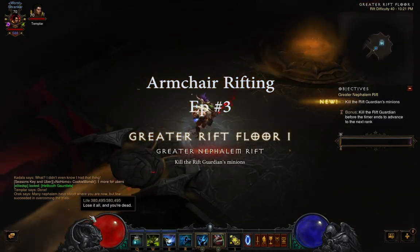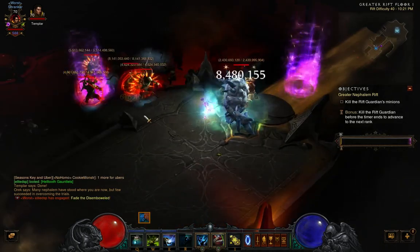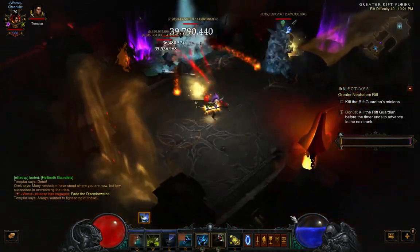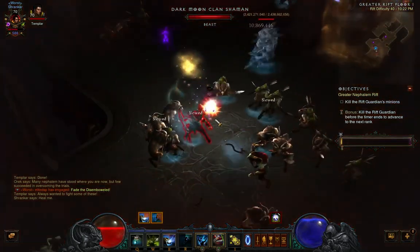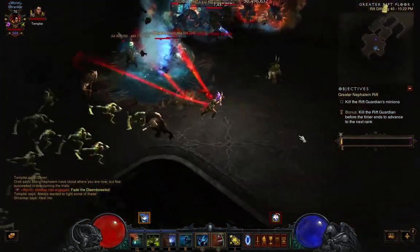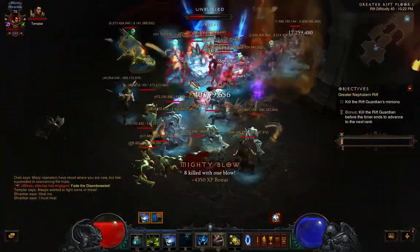Hello all, Elite DSP here. Today I'm bringing you episode 3 of Armchair Rifting. Armchair Rifting is a series where I go through a recently completed high-level Greater Rift and see what I did right and what I did wrong, comment on that, and kind of give you guys some tips and tricks on how to play. In today's episode, we're going to go over a recently completed Greater Rift 40 on my Season's Witch Doctor. Let's start talking about the Rift.